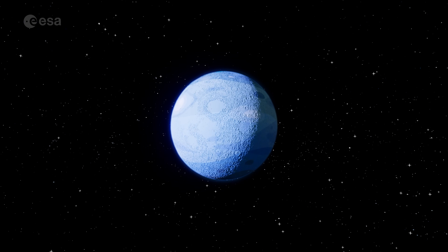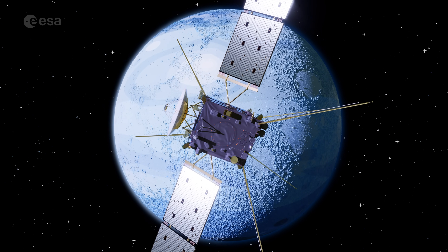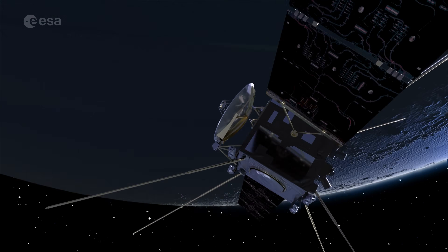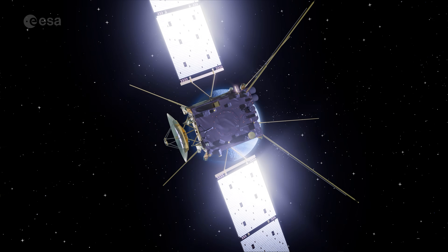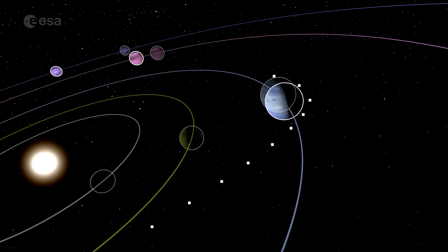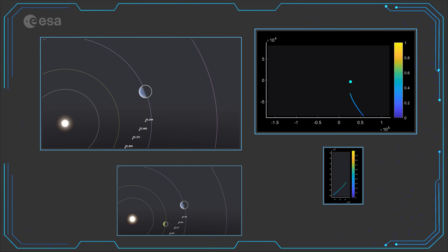Approaching planet Terran 3 for my first gravity assist maneuver. Trajectory adjusted successfully. My first gravity assist is complete. I have gained speed relative to my star, and I can now reach farther out across the solar system.